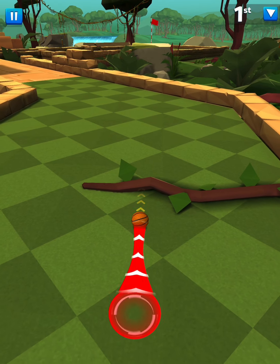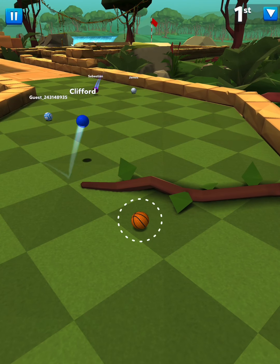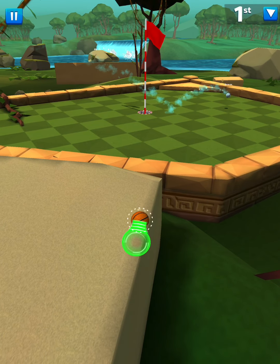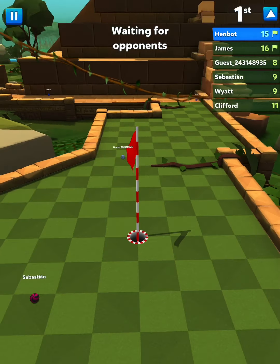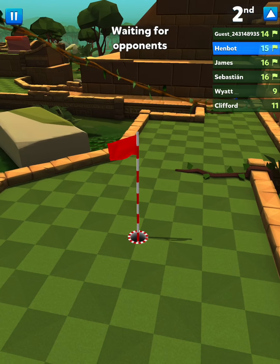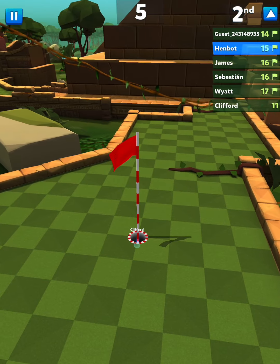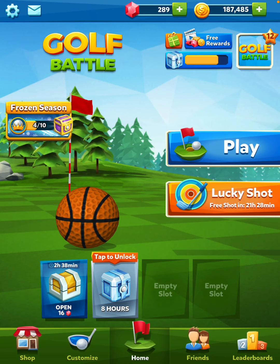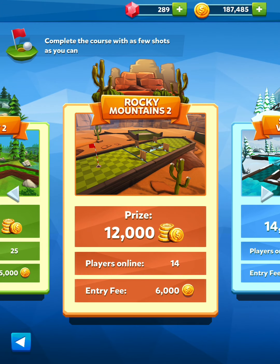Trying to get up there — we need so much power to get up here. That was terrible, but we're still in the lead at the moment. And bumped down to second. Let's jump into one more game; I'm going to go back to Rocky Mountains and try out this new 3-power club again.